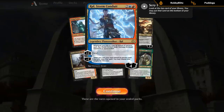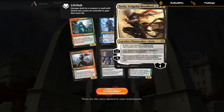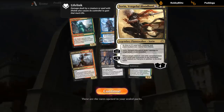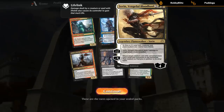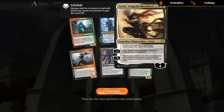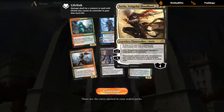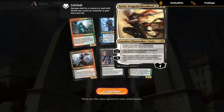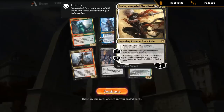We've got a Ral, Storm Conduit — completed our playset now. Can be good if we have enough instants or sorceries. And then Sorin, Vengeful Bloodlord — four mana for loyalty. Creatures and Planeswalkers we control have lifelink, and it deals one damage to target player or planeswalker with the plus two, also gaining us one life. The minus X returns a creature with converted mana cost X from our graveyard to the battlefield, and it becomes a vampire. Not sure if the vampire sub-theme has any upside in the set — probably mostly for flavor reasons.